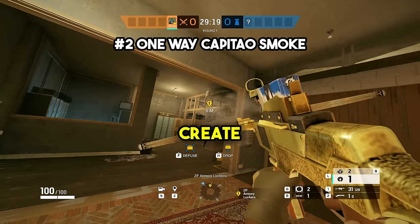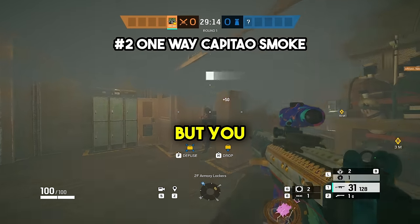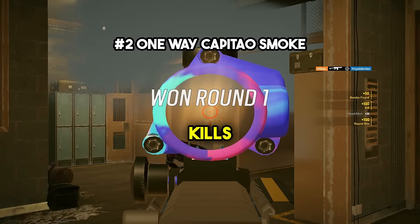At number two, you can actually create one-way angles using Capitão smokes where if a defender is standing in it, they cannot see you but you can see them clear as day. This is because their face is being covered by the smoke, which is super useful for executes and getting free kills in ranked.